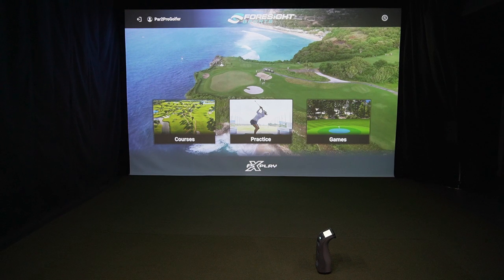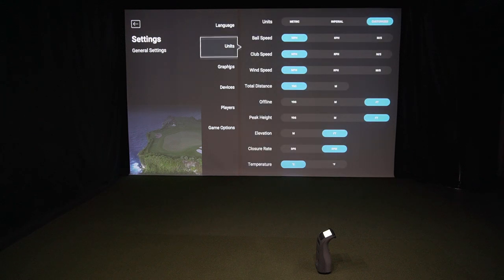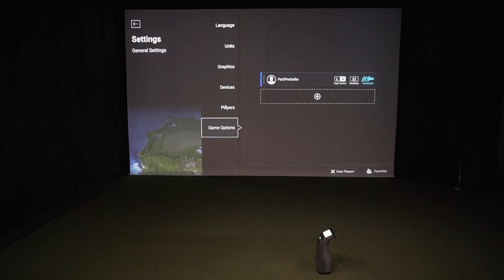We've got this main screen here that we've loaded up. We've already logged in on the top left-hand side. Top right, we've got our settings — language, units, graphics, devices, players, and game options. Empty at the moment, probably stuff soon to come.